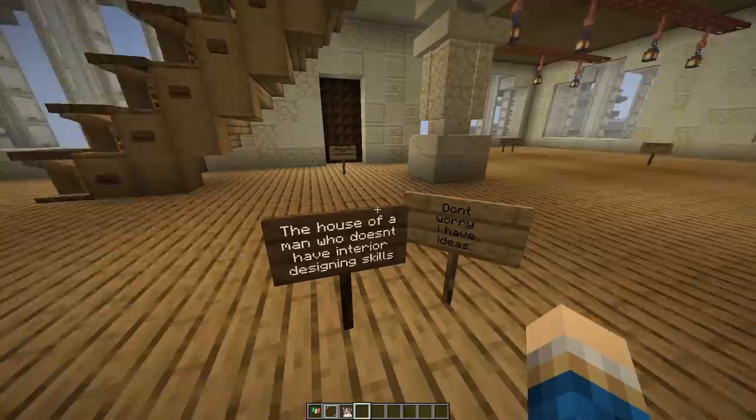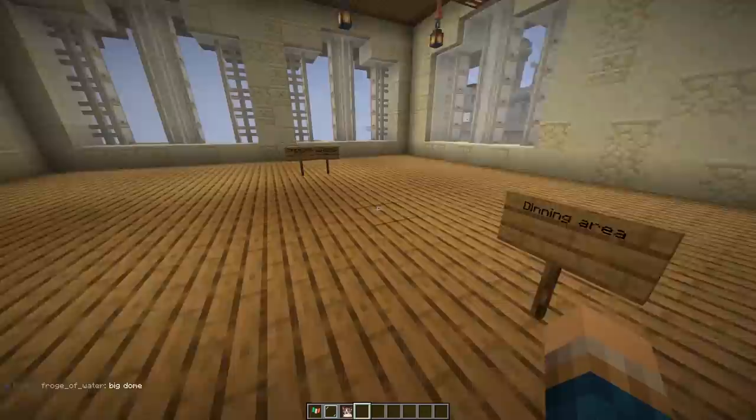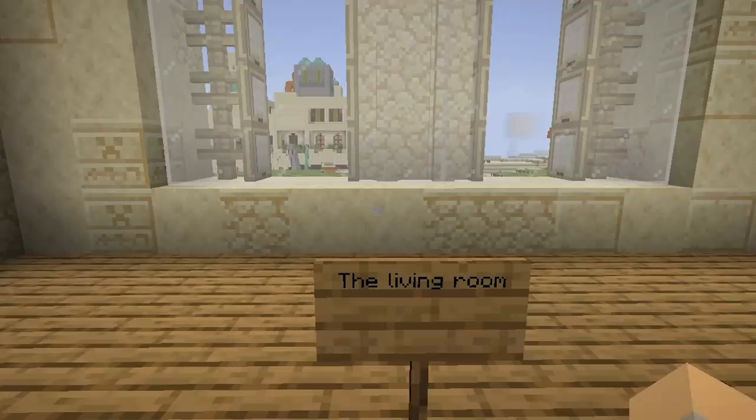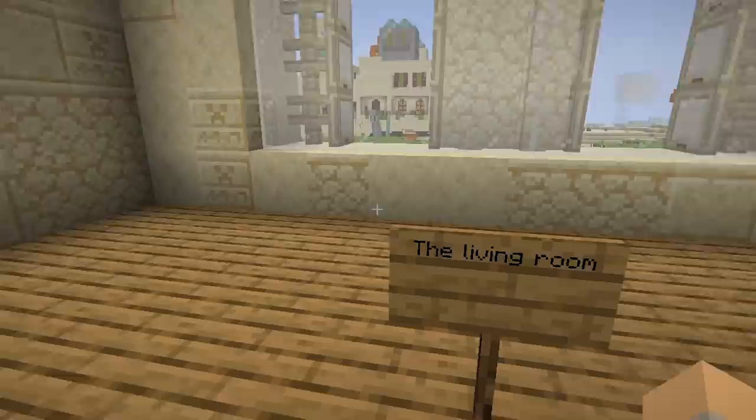House of a man who doesn't have interior design skills. Don't worry, I have ideas — he just put more signs down. Fancy plant and drawers. Dining area. The great fancy kitchen. Small bathroom too. The living room. Gorgeous — I love what you did with the settee, and how it matches with that throw pillow on the back of the sofa. Now that's attention to detail.